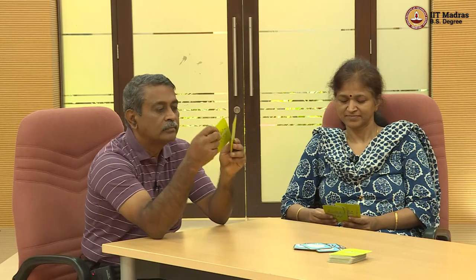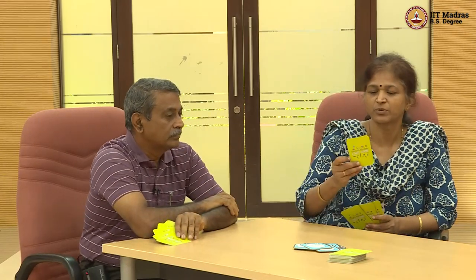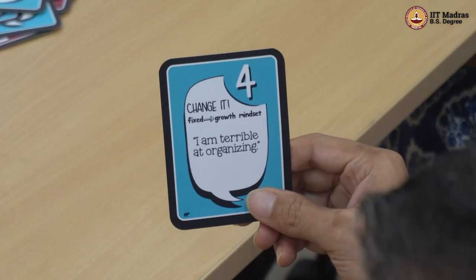I don't have blue or number two, so I'm going to take a card. I pass the turn. I do have a blue card — it says 'go again.' I don't have a blue color card nor a go again card, so I'll draw from the draw pile. I happen to get a blue color card. It says 'change it — change the statement from fixed to growth mindset.' The statement is: 'I'm terrible at organizing.' The negative word 'terrible' naturally makes it an example of a fixed mindset. A way to change it to growth mindset would be: 'I'm not good at organizing right now, but I will find ways to improve myself. I can get better by practice.'